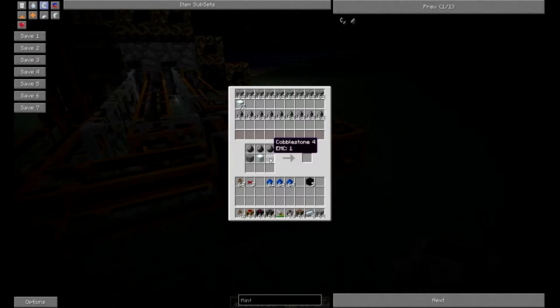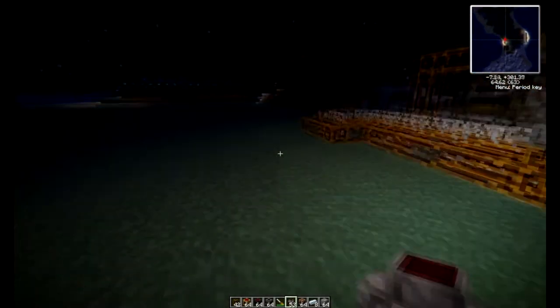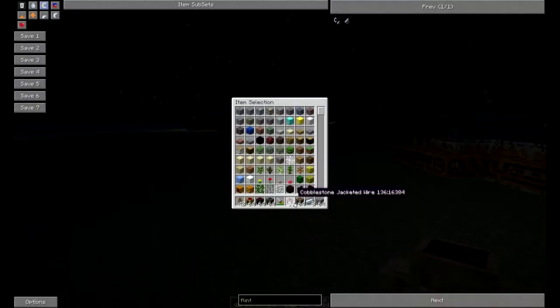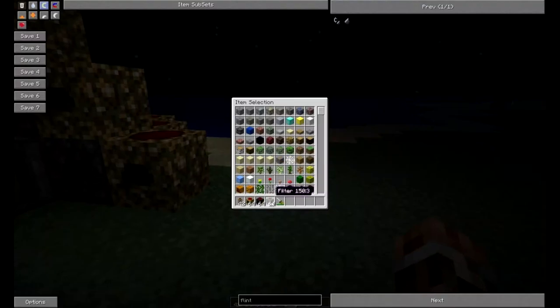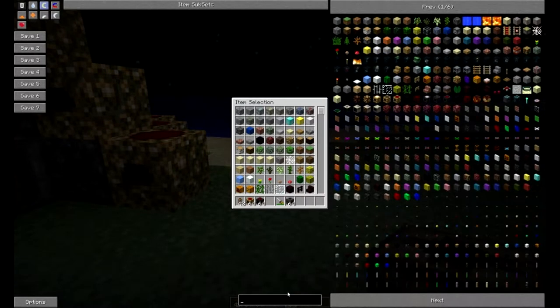We have the top part of our macerator done. Now all we need to do is make the electronic circuit. You kind of want to do them as fast as you can. If you do have collectors or relays and you want to use them on a factory, circuits are definitely the part you want to use them on because they take up the most EMC.